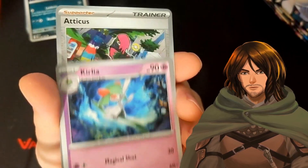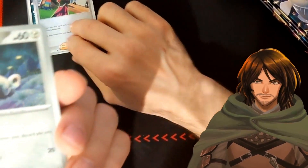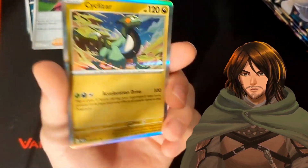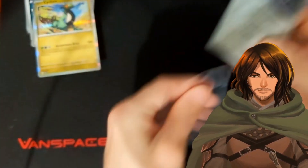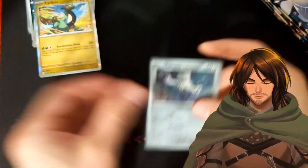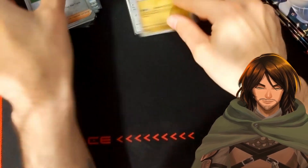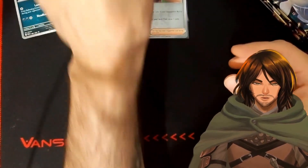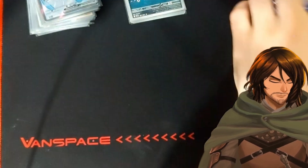Let's see what we get. Another reverse Atticus, another reverse Room. And a holo — Cyclizar. Not bad. Still looking for more. Honestly, I'm not even worried about what I get in this booster box because that Mew is nutty — that Mew is amazing. I believe I needed this one, I'll double check. Next one.